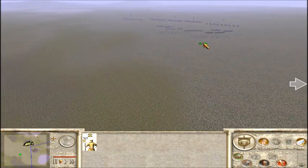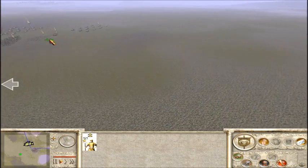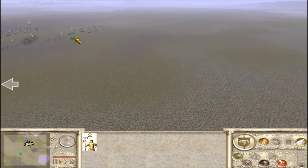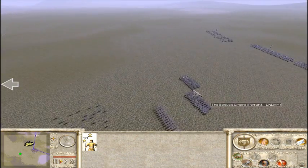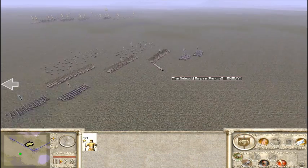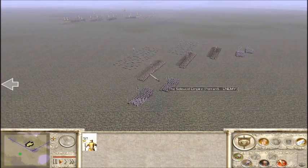15k CWV 1 vs 1. Seleucid's playing Egypt. Egypt is commanded by Hitman from Heaven's Glory Clan. Seleucid's is being controlled by Peran 5 — P-E-R-R-A-N 5.